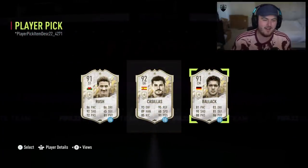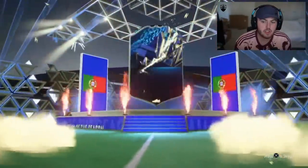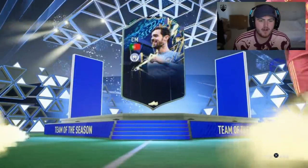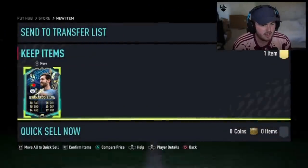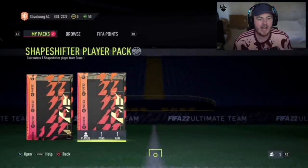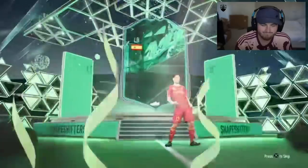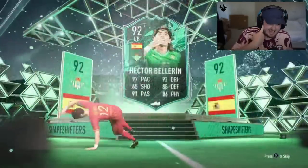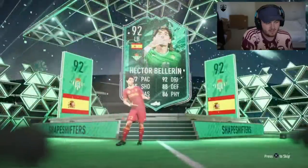The E-Figs TOTS Pack and the guaranteed Shapeshifter Pack right here. E-Figs TOTS Pack first - come on, let's get a big nation or like an obscure one. It's going to be Bernardo Silva, who apparently Barca really want and is why they're going to sell Frankie De Jong. I mean, I'm not complaining - I would love Frankie De Jong at my United, that would be a quality signing. Now, guaranteed Shapeshifter Pack - let's see Korean, let's see Argentinian. Who is that? Hector Bellerin. That is really annoying, actually. Not great at all.